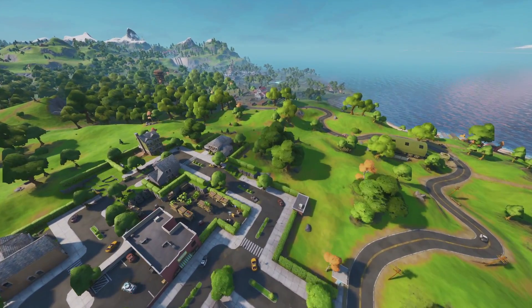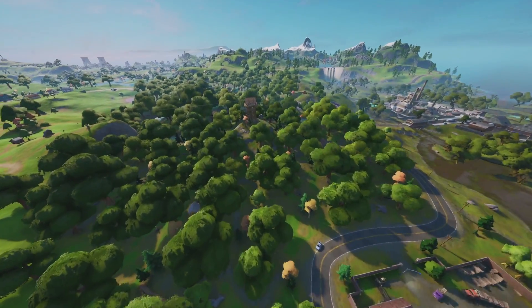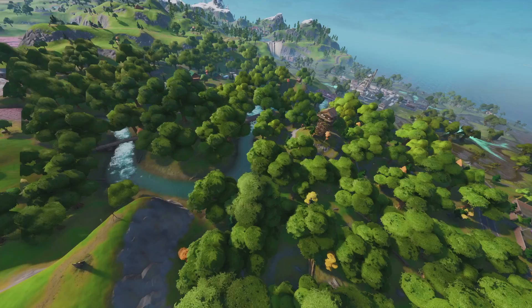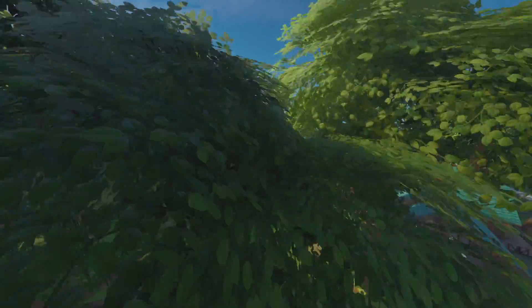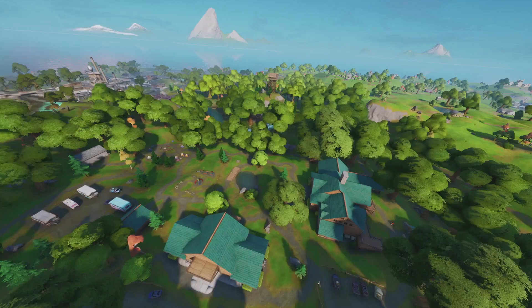As we keep rotating around, we have Weeping Woods - it reminds me a lot of Lonely Lodge, so it's a nice little new woods we've got on the map. I'm not going to do an exact tour of everything just yet because we could be touring for hours - the whole map is a brand new map change, I just want to give you guys an overview.